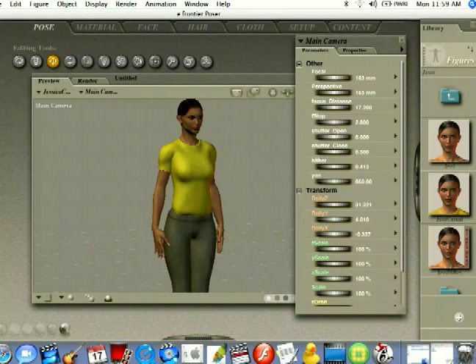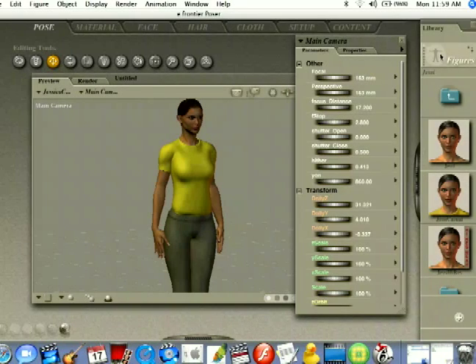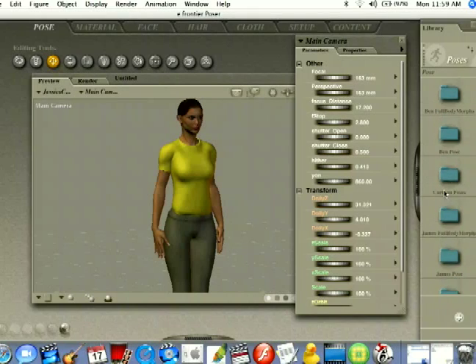Hey everybody, my name is Matt and I'm speaking to you on behalf of Expert Village. If you come over here to your library where we selected our figure before, if you don't see this, you might have to pull it out with this tab here. Go to the top and select where it says figures, and I'm going to change to poses — you'll see a set of folders down here.